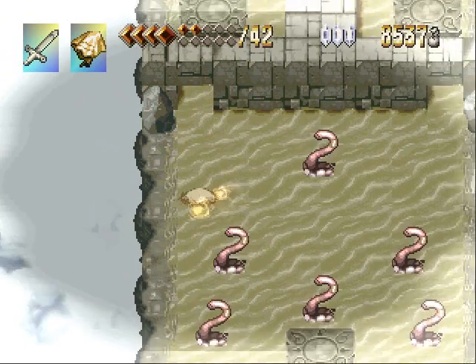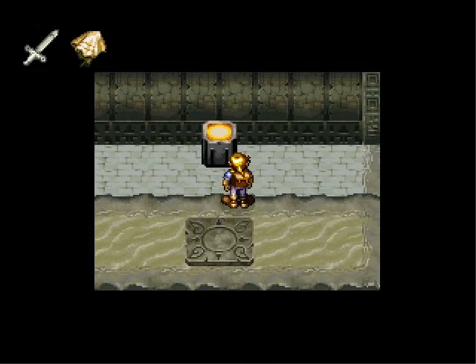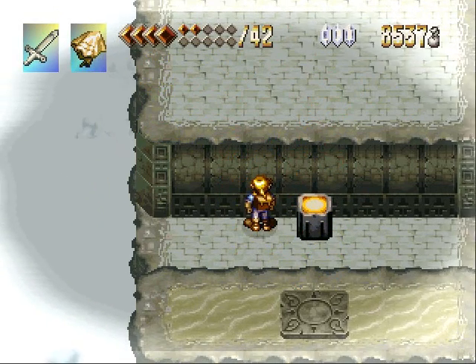So this time, now we need to head through the left door. And as you already saw in this room, there's a switch here, but there doesn't seem to be any way to get up. We pressed the switch, but we can't do anything now.